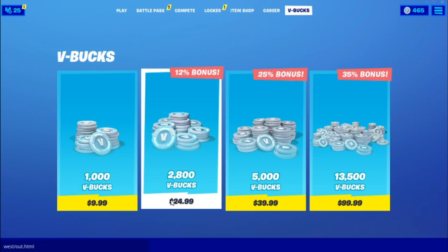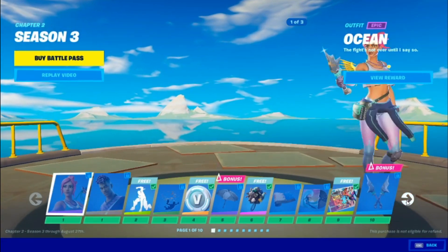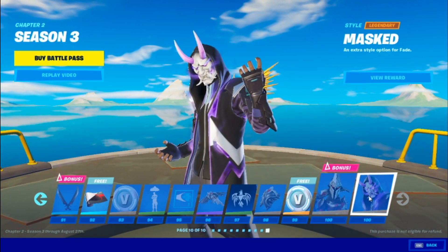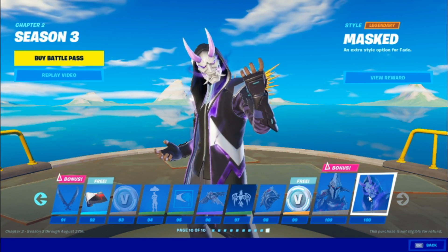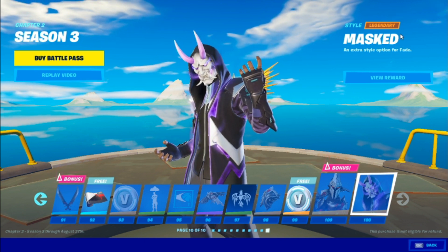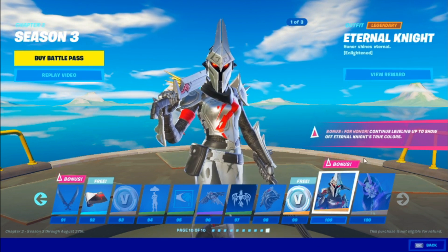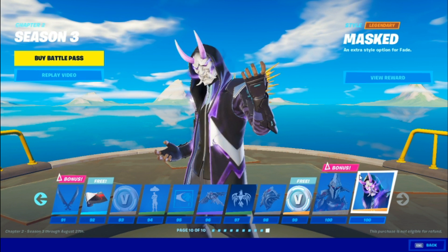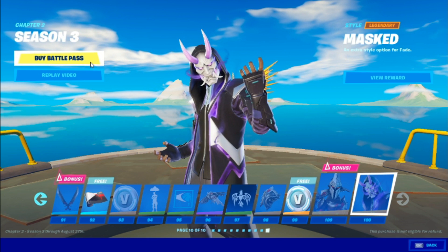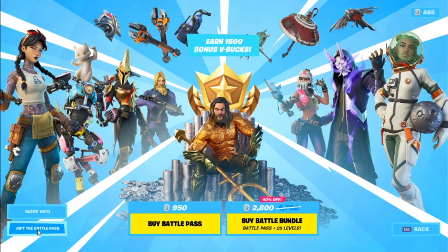After you're done with this, go into the Battle Pass. Go into the last skin that you got from the Battle Pass — not the bonus skin, but the actual last skin. All you've got to do is press 'Gift Battle Pass.' If you don't have the Battle Pass you'll need to buy it — press 'Buy Battle Pass' and then go into 'Gift Battle Pass.'